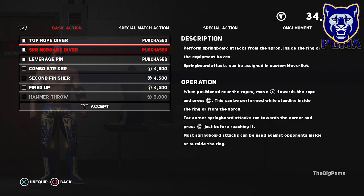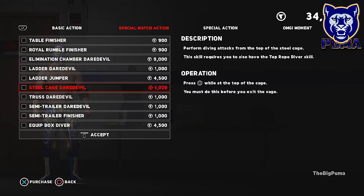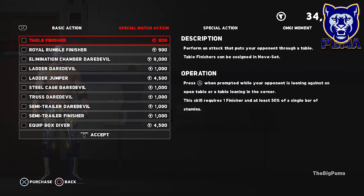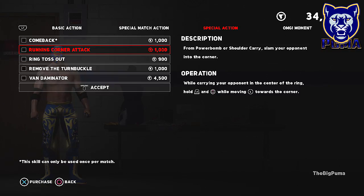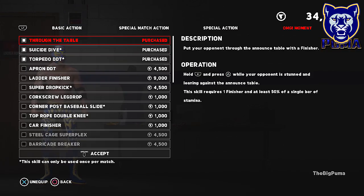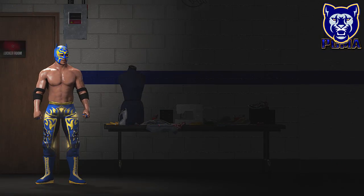The skills we have — Top Rope Diver and Springboard Diver are given to you automatically as a High Flyer. We added Leverage Pin. I haven't done any of these yet just because we're not there yet, so I want to save some of that VC. We're probably going to come back and add: remove the turnbuckle, OMG moments, through the table, suicide dive, and torpedo DDT.